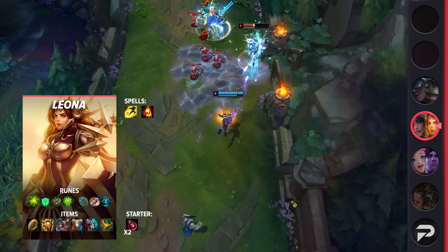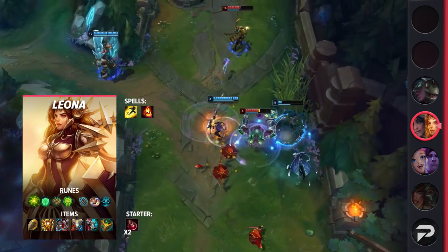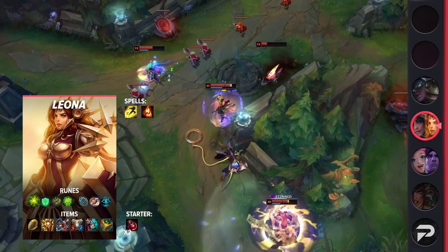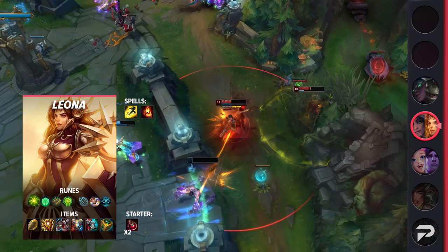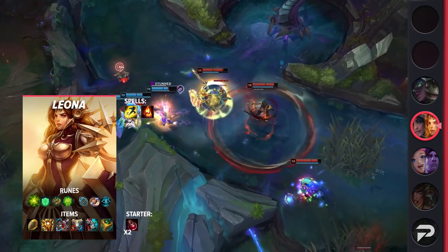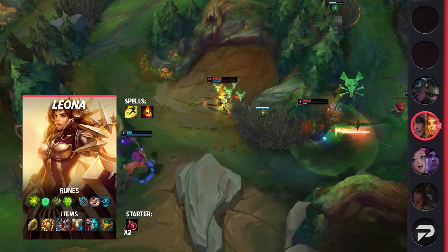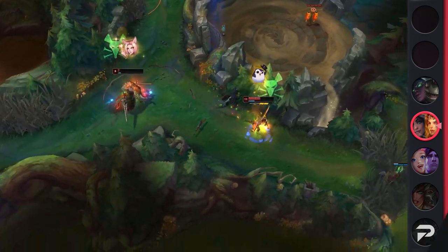For Leona, you'll be taking Flash and Ignite as your summoner spells — since you're looking to fight, Exhaust is wasted on her. For your runes, you'll be taking Aftershock, Font of Life, Bone Plating, Unflinching, Biscuit Delivery, and Cosmic Insight. These runes give you a bit of bonus sustain and much-needed tankiness. For your items, be sure to pick up Locket and either Plated Steelcaps for armor or Merc Treads to deal with crowd control, then grab Zeke's Convergence, either Knight's Vow or Thornmail depending on anti-heal need, and finish off with a Watchful Wardstone. Leona is naturally really tanky, so don't be afraid to skip Thornmail if it's not needed.